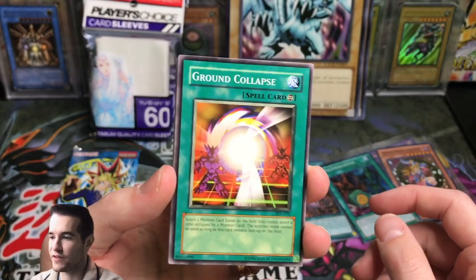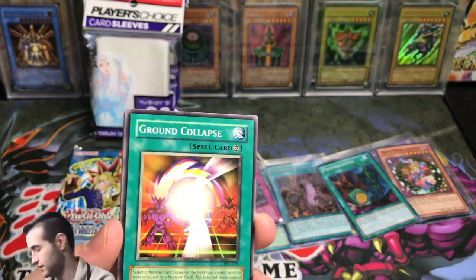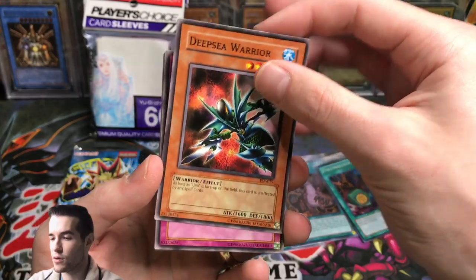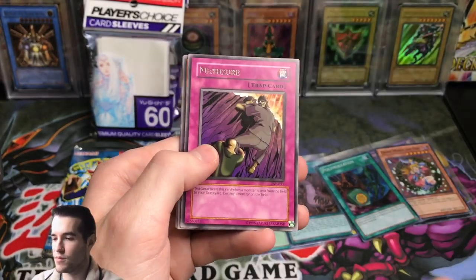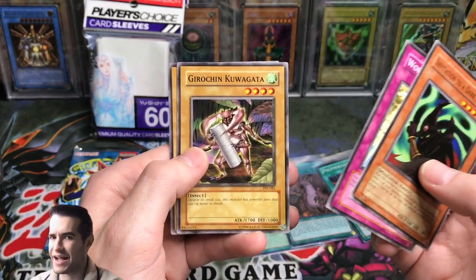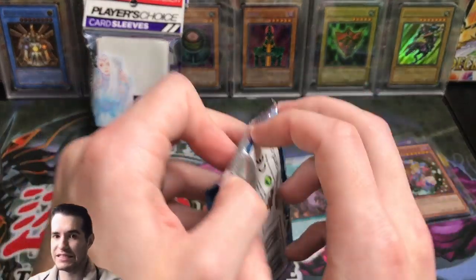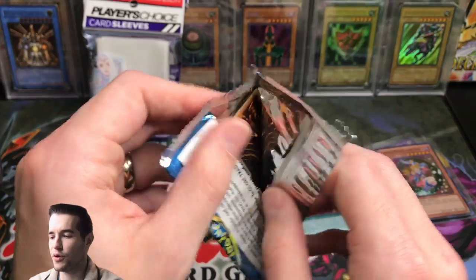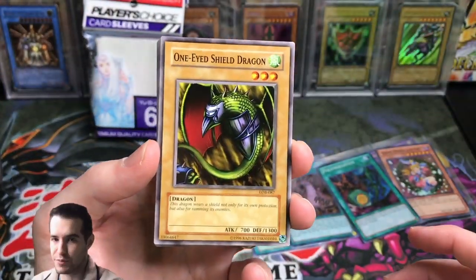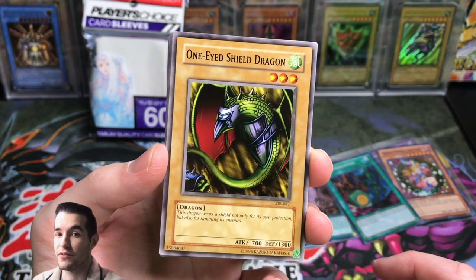Pharaoh's Servant — can we get ourselves a Genzo? I'm just gonna get these Blue Eyes out of here. Ground Collapse, Major Riot, Deep Sea Warrior, Numinous Healer, Michizuri, Invitation to a Dark Sleep, World Suppression, Girochin Kuwagata, Souls of the Forgotten. We're striking out on legacy packs. Then Legend of Blue Eyes — speaking of which, subscribe! First edition Legend of Blue Eyes Booster Box opening will be happening on this channel. One-Eyed Shield Dragon, Dissolve Rock, Mystical Sheep No. 2, In-Warrior No. 1, Fissure, Lesser Dragon, Petite Angel, Silver Bow and Arrow, and Terrily Terrible.